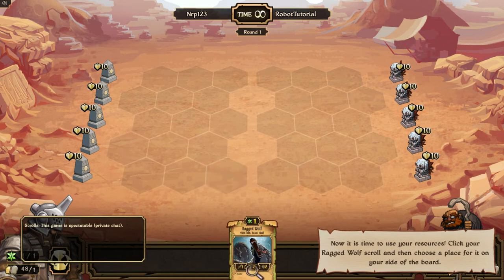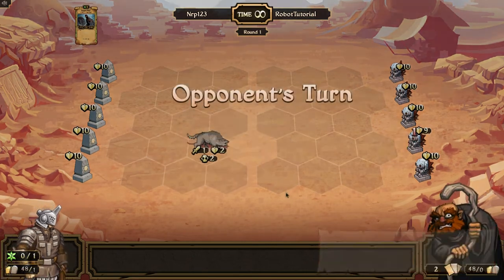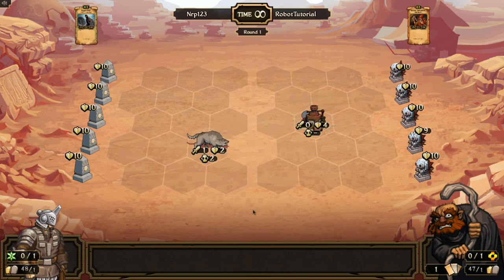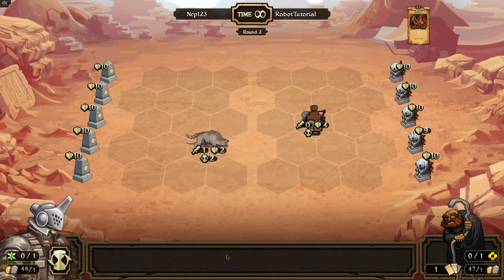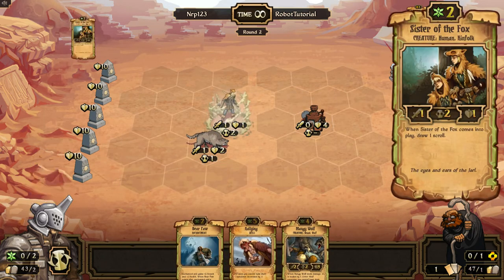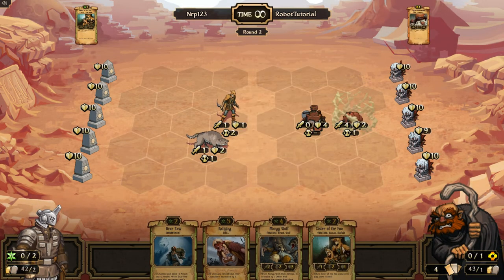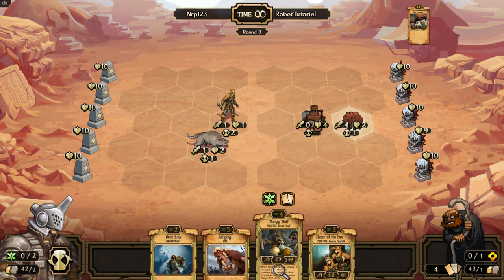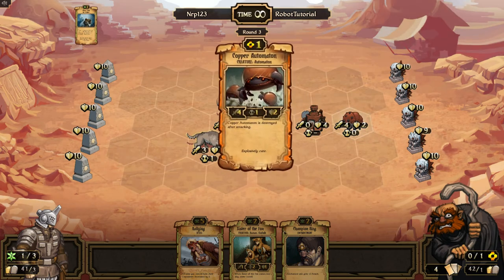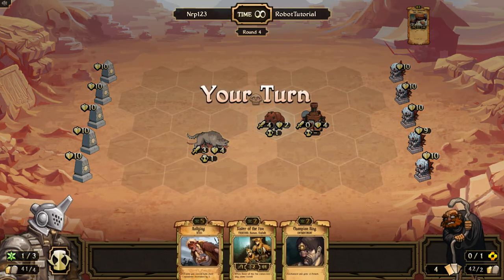Oh, I almost clicked cards — I'm messing up. Click, click, click. I could have clicked that earlier I think. Let's see. Now we're going to hopefully get a brave. Maybe you always start with the brave up — no, I didn't. I probably should have played the bear paw. No brave — I'll just play the bear paw. Alright, I'll just get a giant ragged wolf I think. The AI is not gonna try to kill me so I'm fine. Brave maybe — alright, cool.